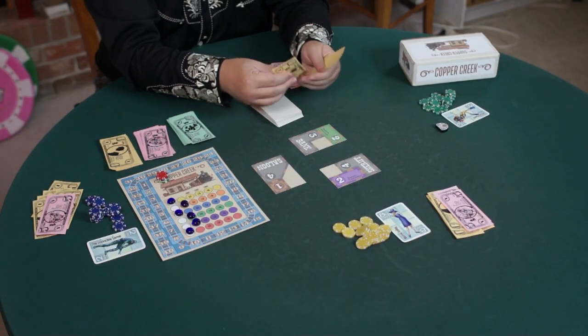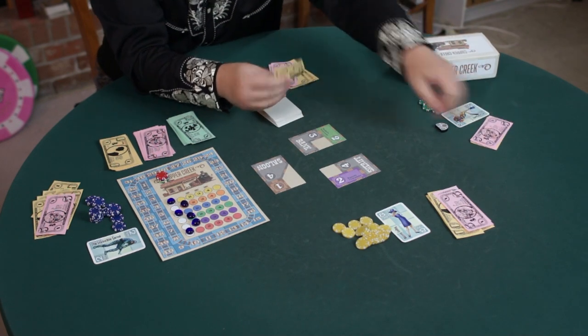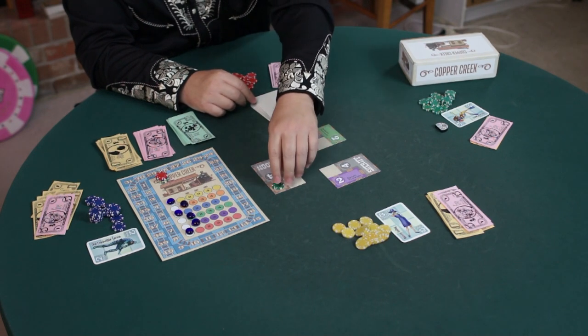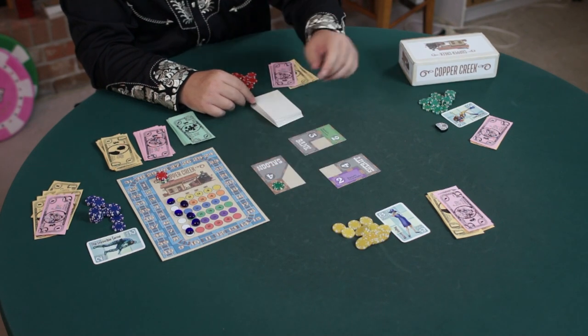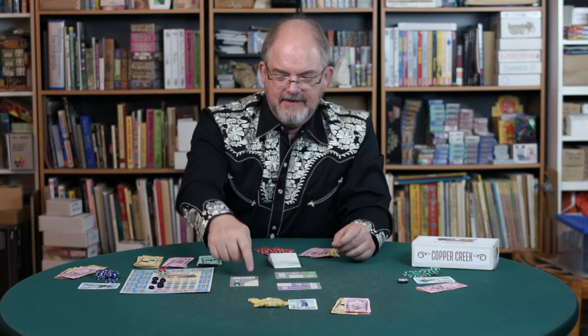Jessica is going to buy that little building — all the little one-by-ones we call outhouses. She's going to buy that little brown outhouse for $3 and put her token on it. It covers up the point value, but we know outhouses are all worth one point. That means Maxine can buy something if she likes.